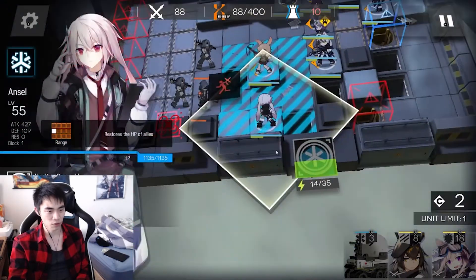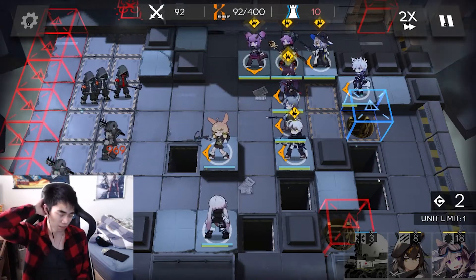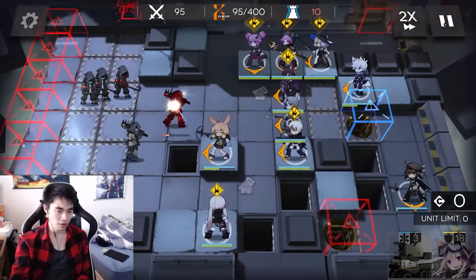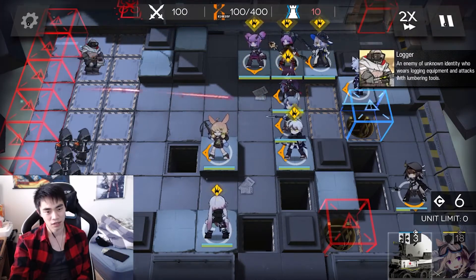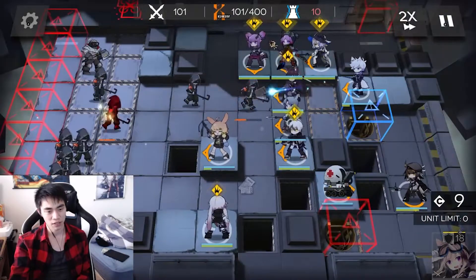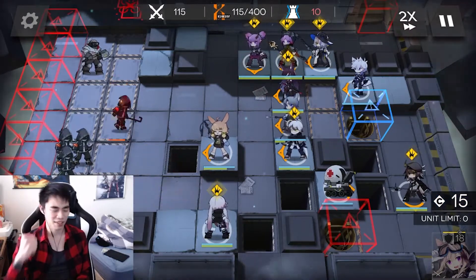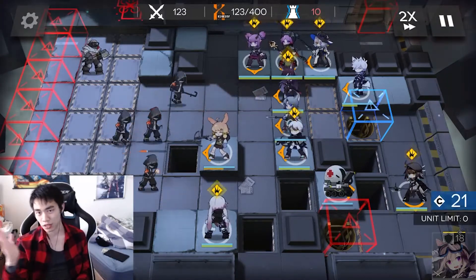We're gonna have two healers healing the tank we'll eventually throw down. Now there are two more things to throw down and we're basically done. We'll drop Plume over here facing down. You could throw him up here too, but I find down here is actually safer because the guys with the molotovs that come out can take down Lancet. Down here, Lancet is untouchable on his little island — that's why this position is better. You can ignore this whole side until about 250.